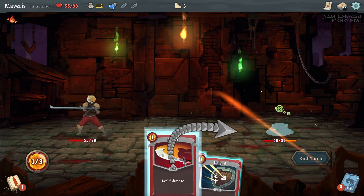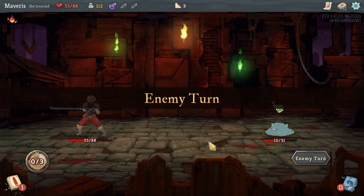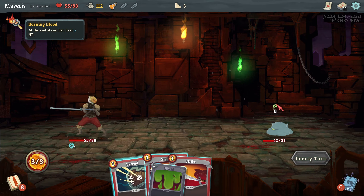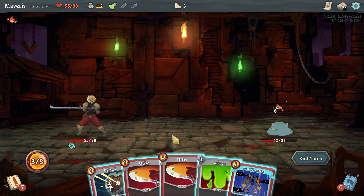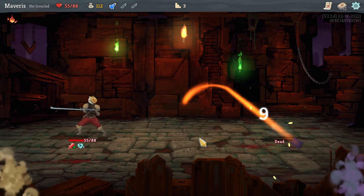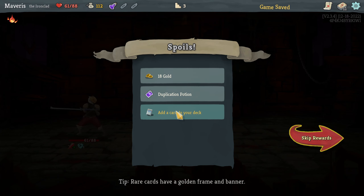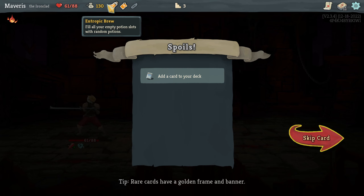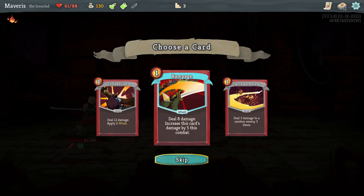Let's see if we can recover some of the HP. You get 6 at the end of each combat. In this case I can spot weakness. Did it — was it necessary? No, probably not. So we got a duplicate potion. Rampage, clothesline. Deal 8 damage, increase this card's damage by 5 this combat. That seems good. Scales up for longer fights. I like it.